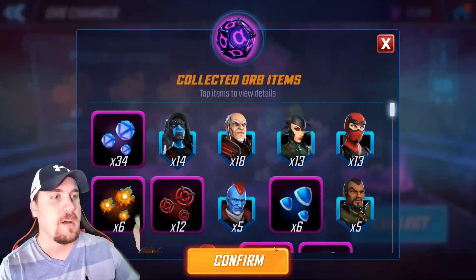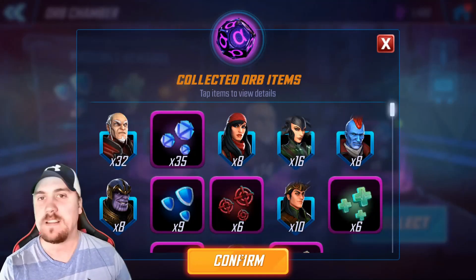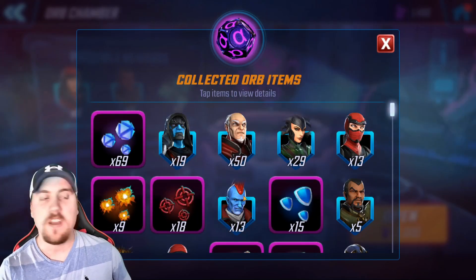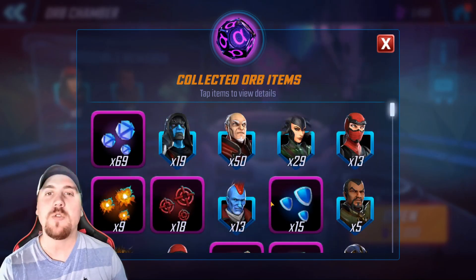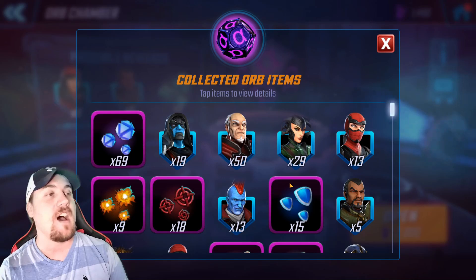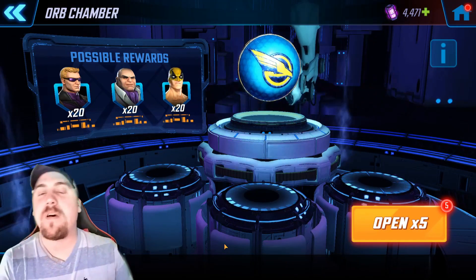We are reviewing everything at the end so we'll keep going with the other 10. Lots of Nobu - lots and lots of Nobu - that's going to be a lot of ultimate shards. 15 Nobu, wish I got that while farming him. Yondu dropped! We just needed Hand Sorceress, and Hand Sorceress did not drop. That was unexpected - I thought I made this one super easy to add a dollar, but RNG is RNG. Hand Sorceress was in that orb, just did not drop.